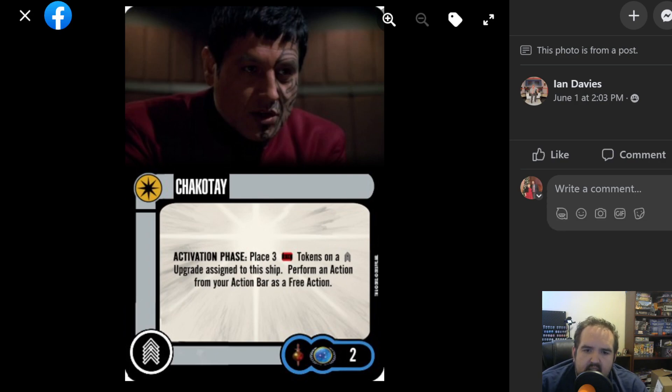Chakotay — two-point crew again. Activation phase: place three time tokens on a crew upgrade assigned to this ship, perform an action from your action bar as a free action. Solid ability. Time tokens are a bit of a downer, but it's good. I like it.